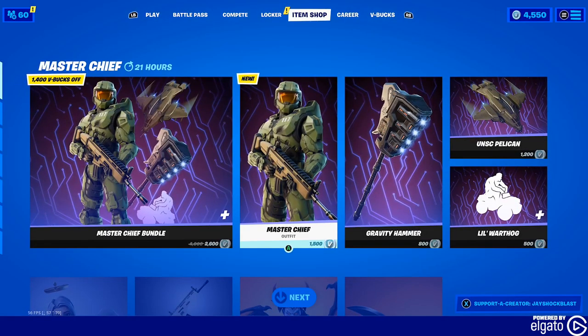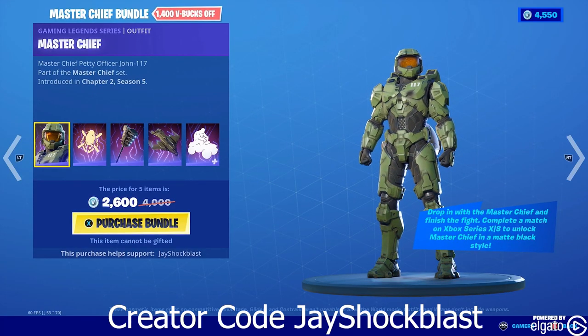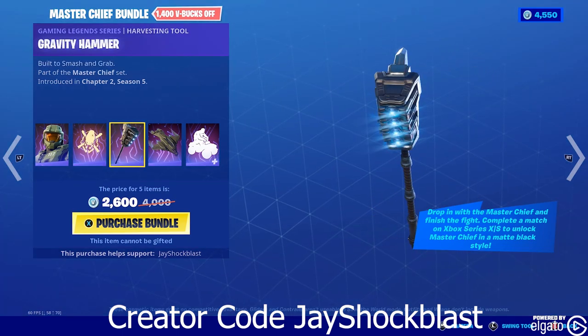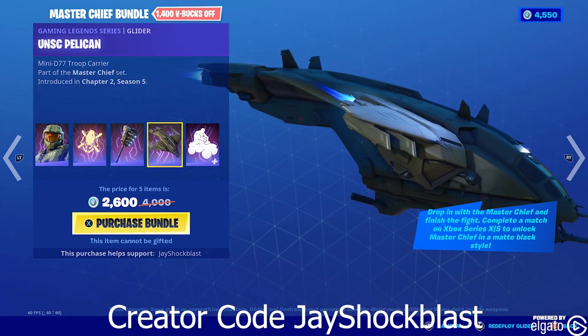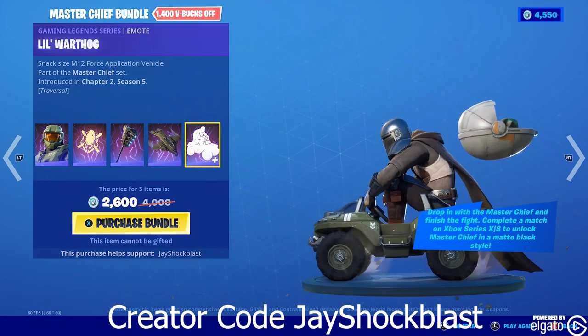We're going to go to the item shop because there is a bundle. With the bundle you will get Master Chief with Baby Yoda, this sick little back bling, the Gravity Hammer, the UNSC Pelican for a glider, and the little Warthog. Oh, that's so adorable.